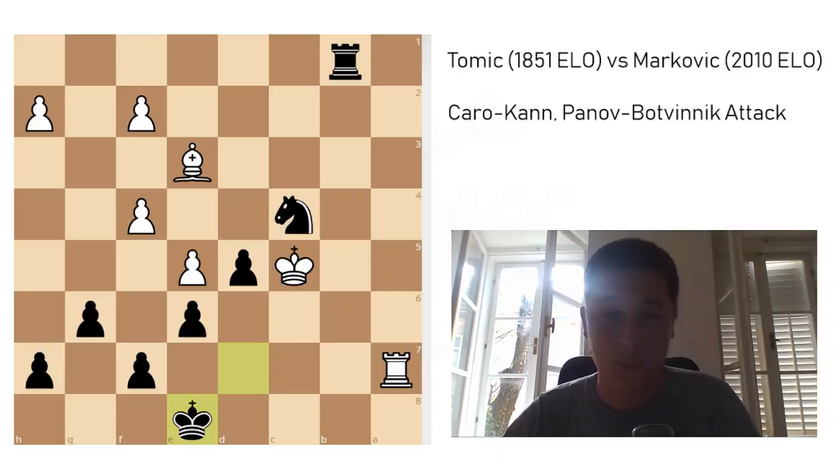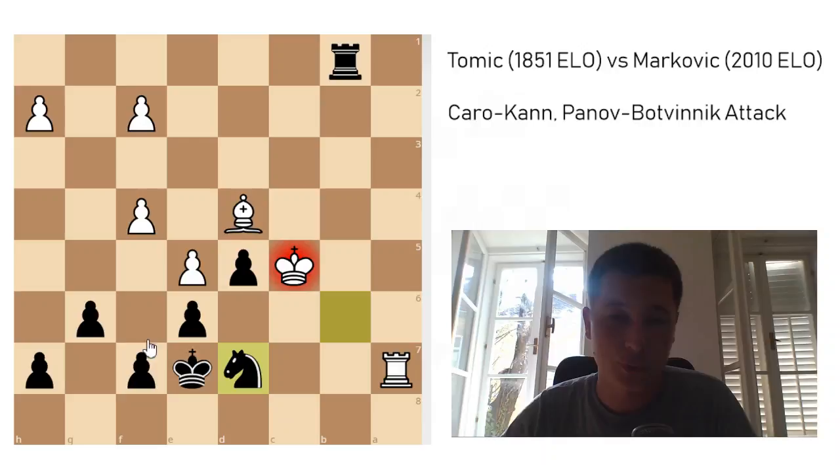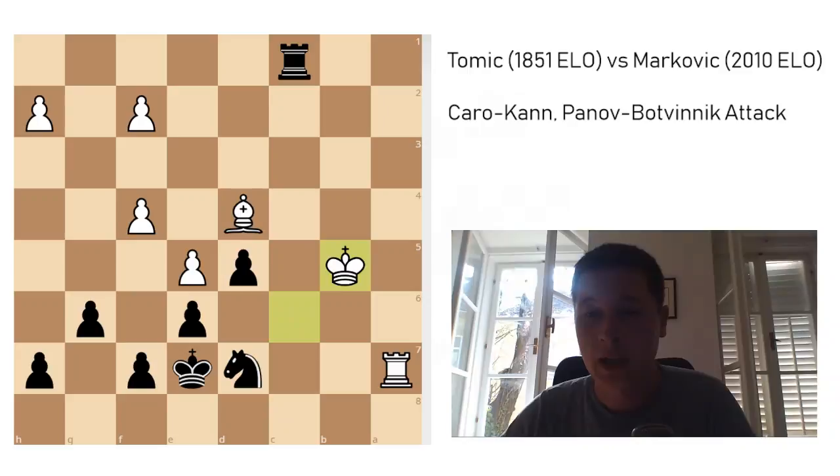He does have some checks, but I calculated that in advance. Re7, king e8 — not to lose a pawn — Re8 check, king to e7, bishop to d4. This was the only move I feared from him, because otherwise I was going to simply capture the bishop. Now I have a couple of good moves. The best move is definitely knight to b6, and after this I can cover up with the knight with check and chase the king away. This is just winning.